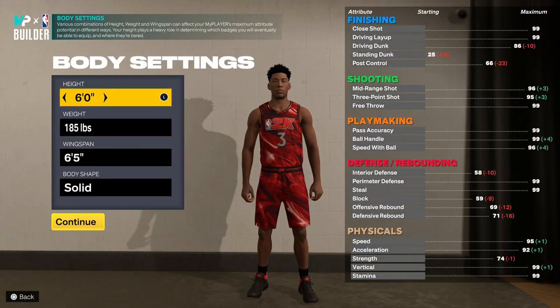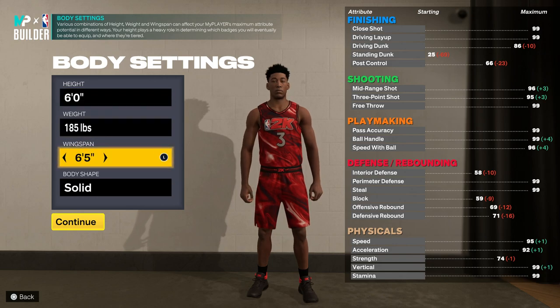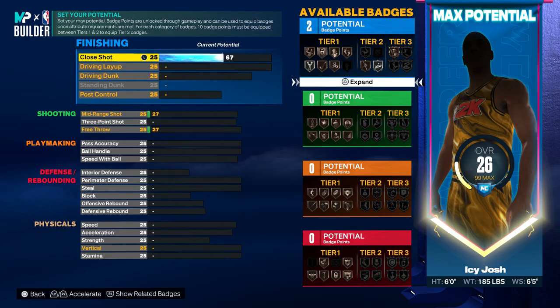For the height, you want to drop it all the way down to six feet tall. For the weight and the wingspan, you can just leave it right there.